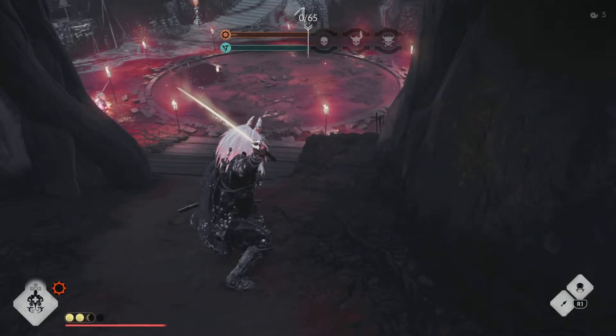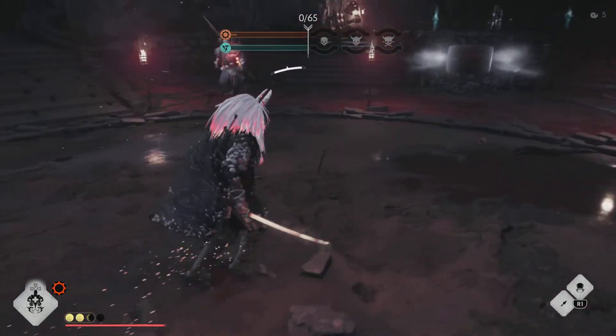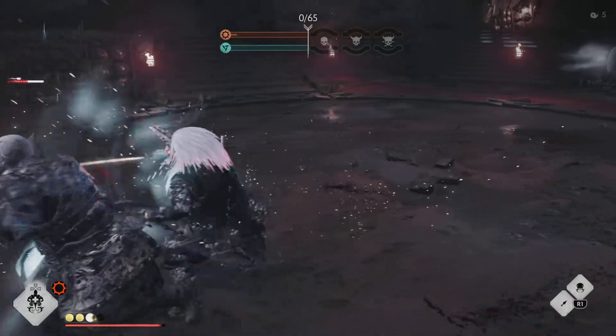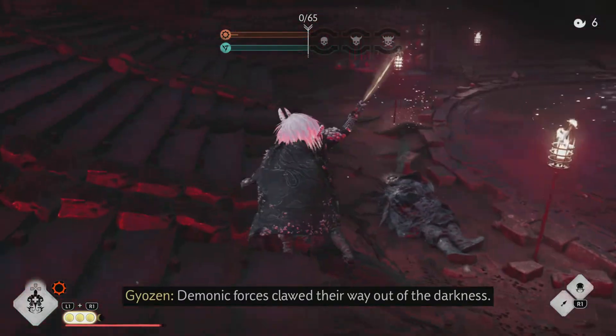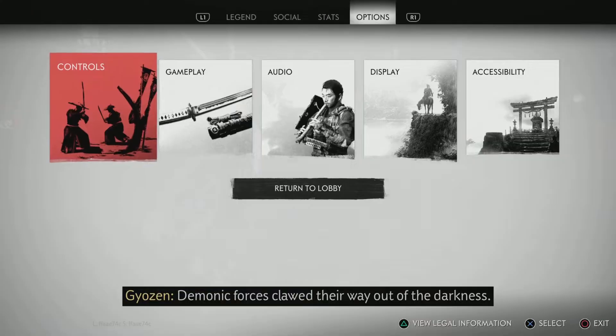I'm going to be using Moon Stance for this demonstration, just to show you how powerful Moon Stance is. You can pretty much brute force your way with the Moon Council — it's just way too easy. But if you can't do it, another way is...